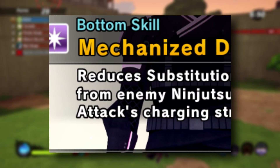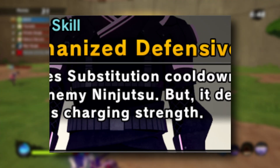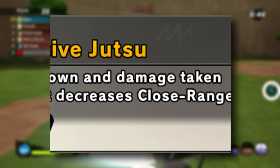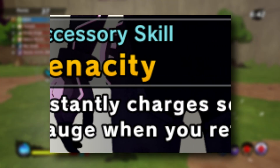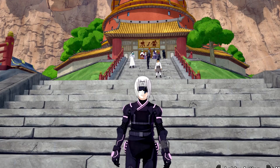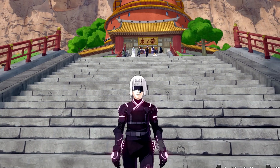The boost also increases your ninjutsu cooldown. For the bottom skill, it reduces substitution cooldown and damage taken from enemy ninjutsu, but it also decreases close range attack charging. Both accessories have the same effect and instantly charge some of your secret technique when you reflect an attack.